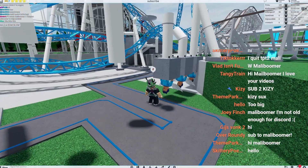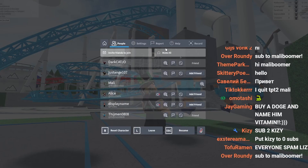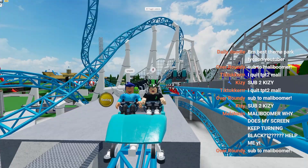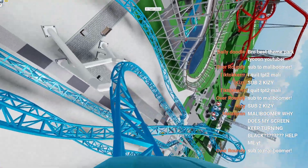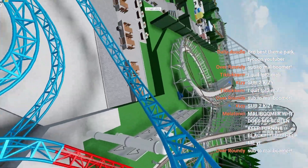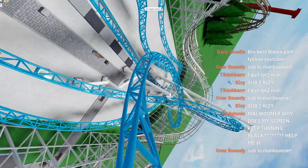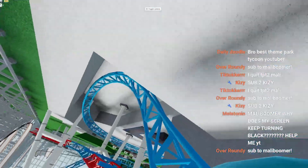Oh my goodness, Timon, why are you like upside down three times over? That looks very unsafe. So here is the epic roller coaster called Wave. Let's ride this. Oh my goodness gracious. Wow, this is very twisty. I do like this. This reminds me of Icon in Blackpool Pleasure Beach — I'm guessing that's what he was going for. Okay, I like this though, this is very cool.